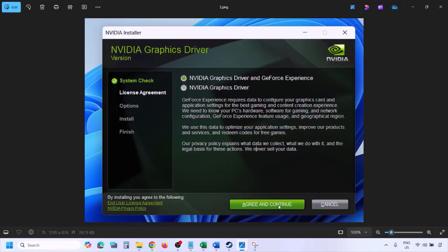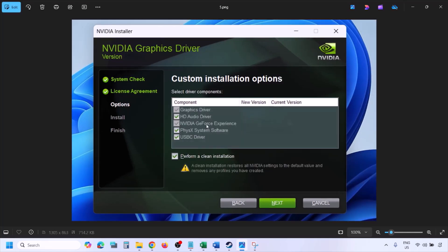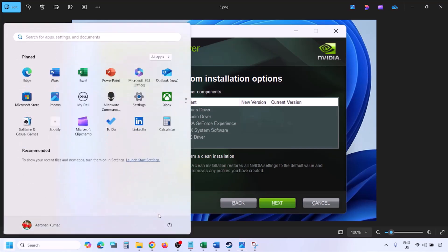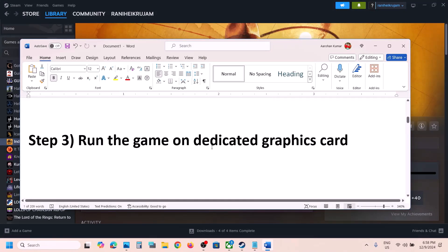When you run the exe file, click Agree and Continue, then select the Custom option — by default Express is selected, so switch to Custom — click Next. On the next screen, put a check on the box that says Perform a Clean Installation. Click Next and let the installation complete. Once done, restart your computer, and after the system restart launch the game.